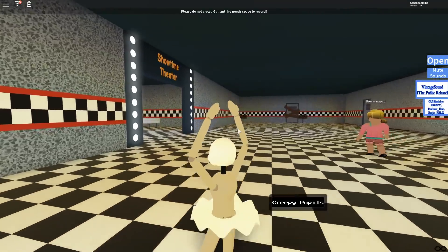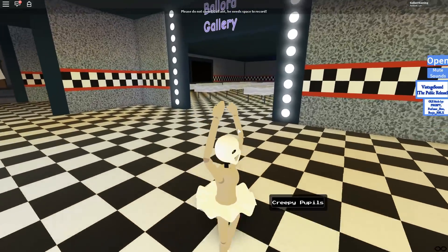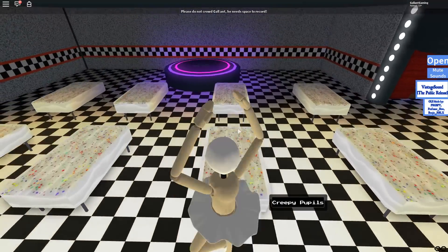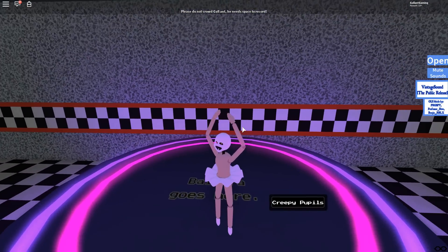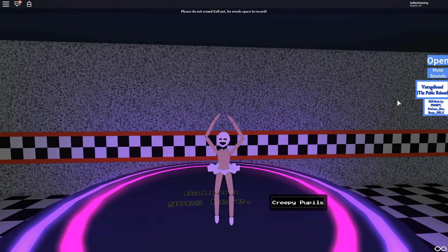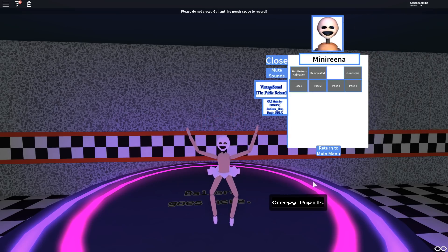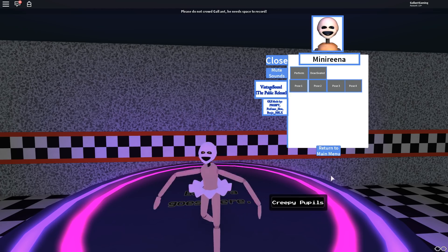Here's the Mini Arena, everybody. Let me go ahead and go over to the Ballora Gallery because that's where I'm supposed to be, and then I'll check out all the abilities. Let's open this section — a perform! Oh look at it, very nice. There's a perform, there's a deactivate, and a jump scare.